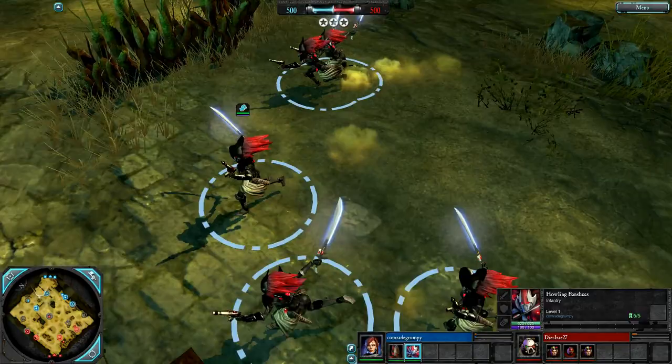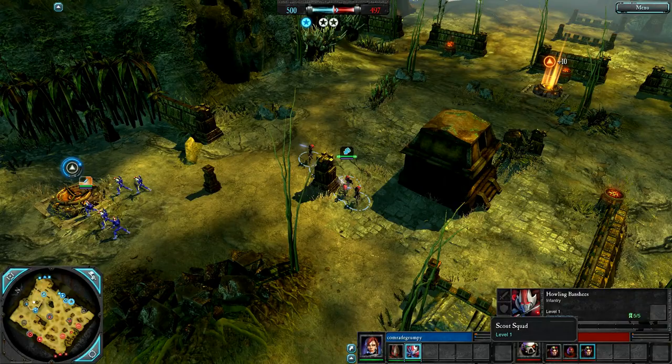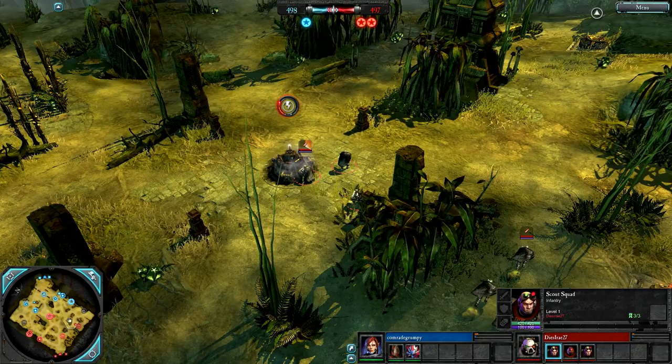Tactical Marines are capping mid. Howling Banshees on the field for Comrade — an agile melee unit with power melee weapons. They will rip up those Tactical Marines if they can get to them, and Dees Array needs to make sure that doesn't happen.